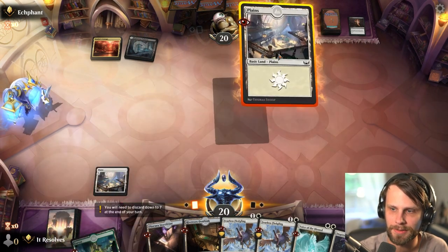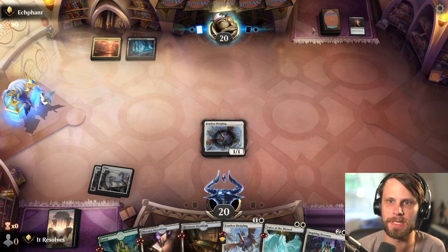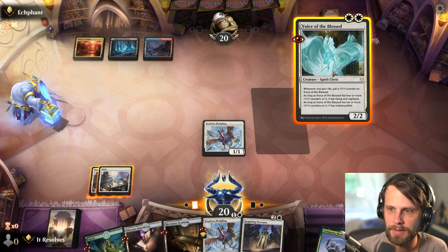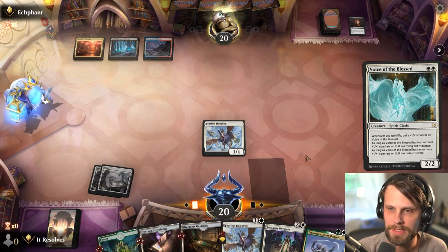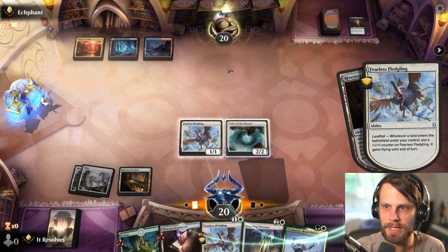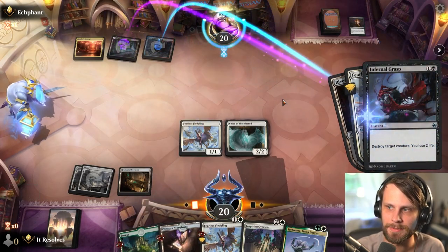That's a complete whiff from the opponent, which is great for us - it just means they're down a card, which I will happily take. I think we'll play the Fledgling here. We really want to save the Voice of the Blessed because this is going to be a Grixis build, so control is very much on the table which is a little scary. So I think here what we'll do is throw out the Voice of the Blessed and see if they kill the Fledgling or the Voice after this.